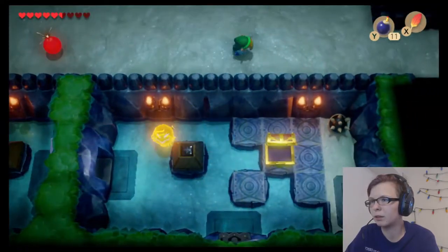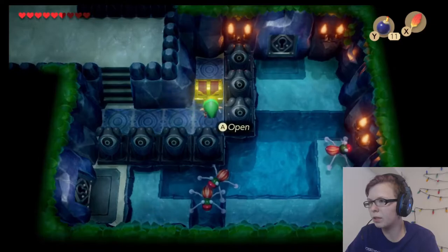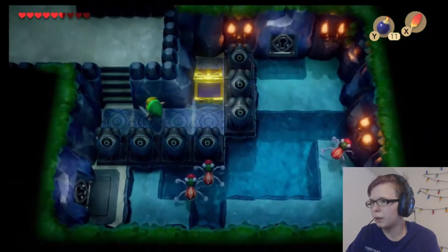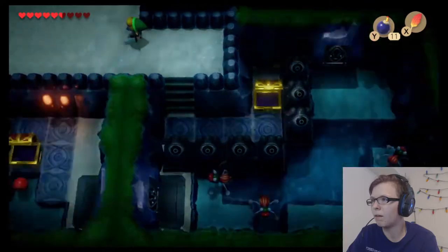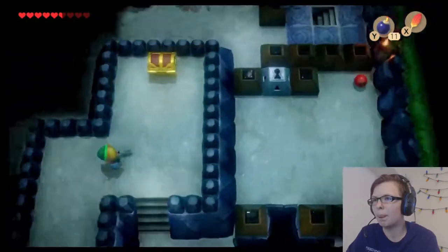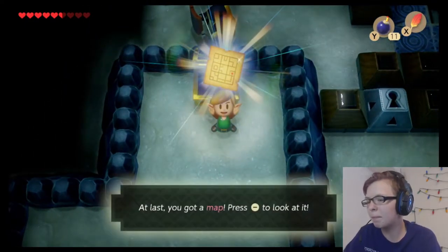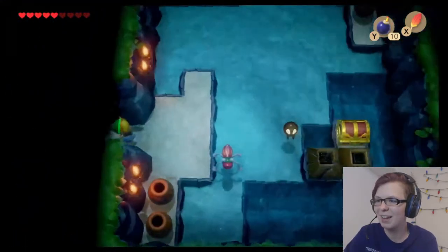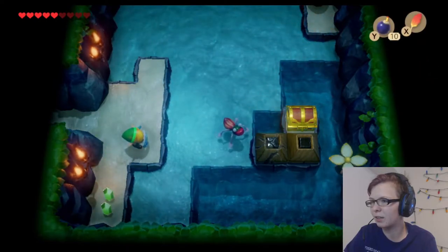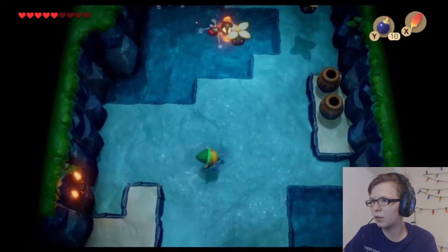Yeah, that was wrong but... What's this one? This stone peak? There's an owl. There's the map. There we go. I know how to jump, I just gotta remember. I don't know what those things are.